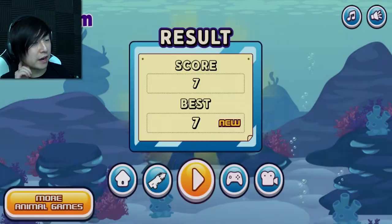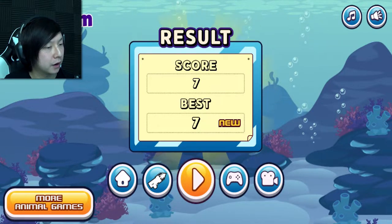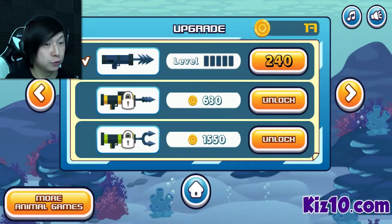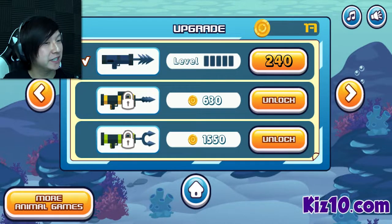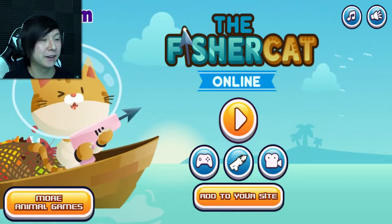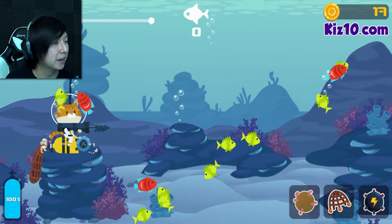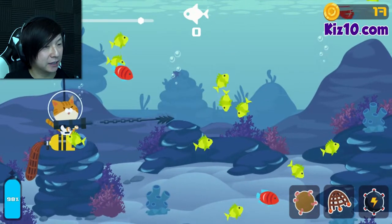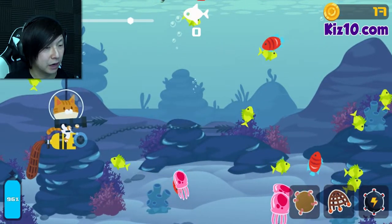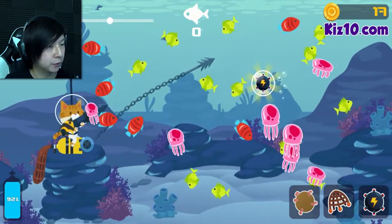Score of seven is my best so far. We got 17 coins and we need 240 to upgrade - this could take a while. But I love these types of games, they're so easy to waste a little bit of time with. I love that he's in this little astronaut scuba suit type thing.